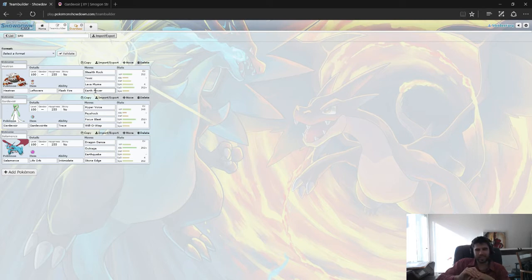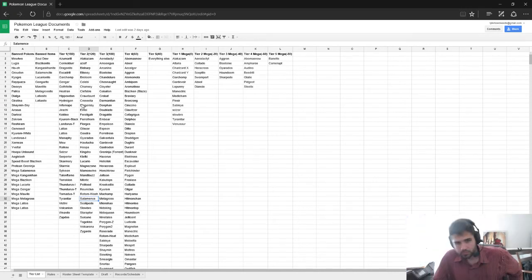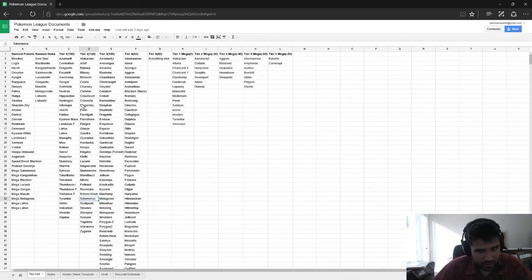The last three-type core I want to talk about today is a Fighting, Psychic, Dark core. You'll notice all these cores are kind of just like a type triangle, and they kind of just all work well together. These are less common, so maybe you'll be able to snatch up a good one.